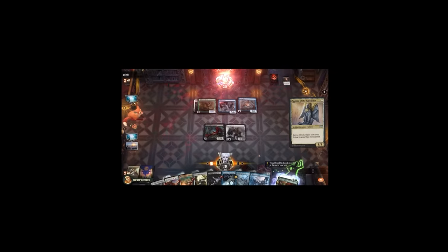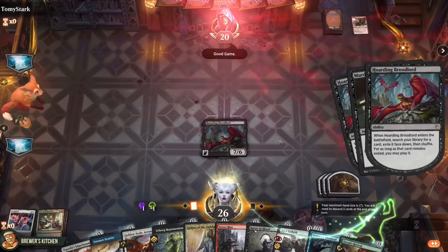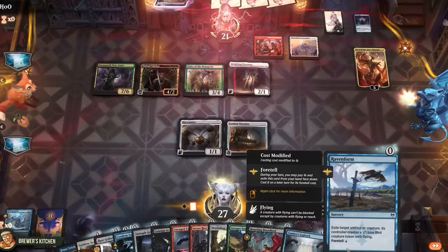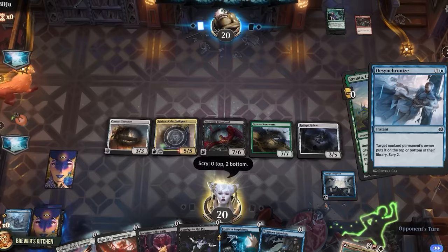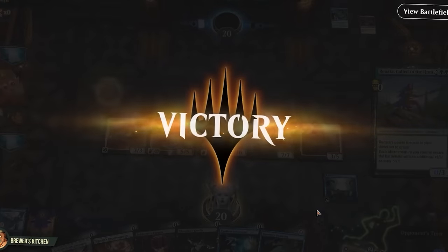Sphinx of the Guild Pact. Oh! Get off! Turns out it's quite the big deal to have somebody sit through you drawing your entire deck and then alpha striking them into oblivion on turn one. I guess that's just not something Arena players are into.